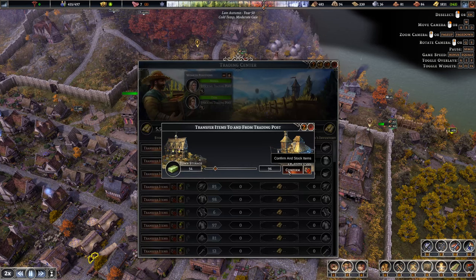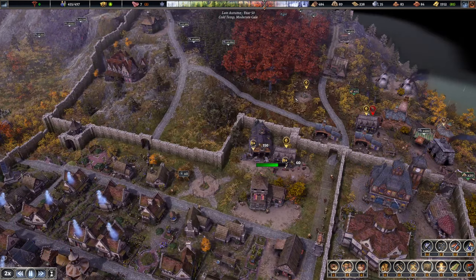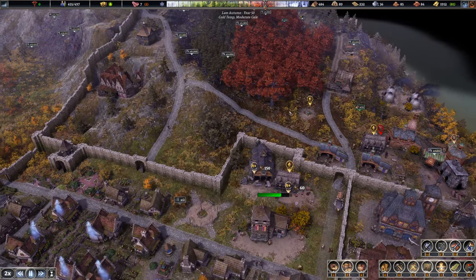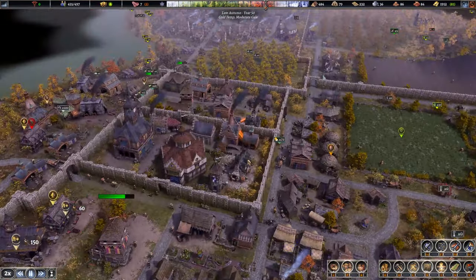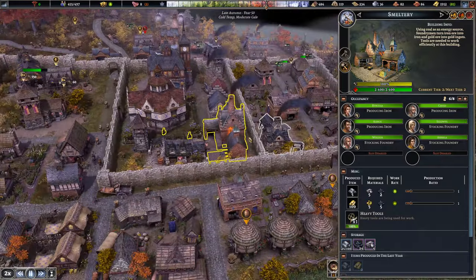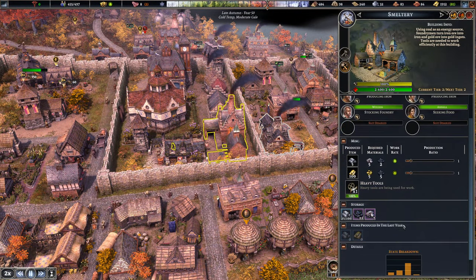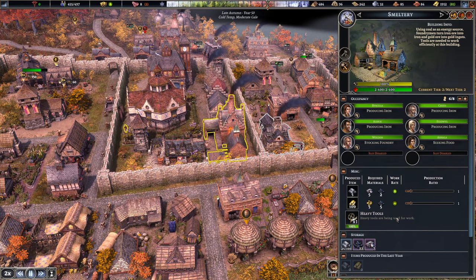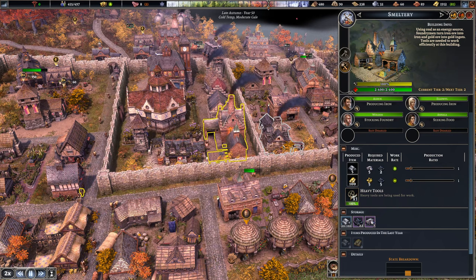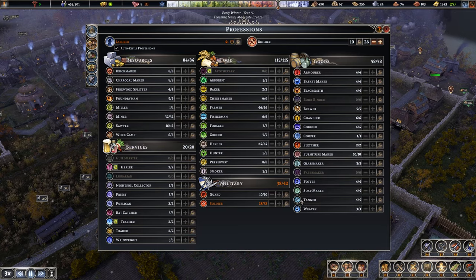The barracks is more elevated now so when they come towards it they're going to get pelted from higher up — way more beneficial. Bricks coming in nicely, gold is looking juicy. We should be getting more candles in now. Let's keep a close eye — iron is slowly trickling up. We've officially got the smelter upgraded — this bad boy is smelting fast, producing 60 per year. Let's see what this one does with four in and with six in — we're going to want more people in there eventually but need to factor in heavy tools too.